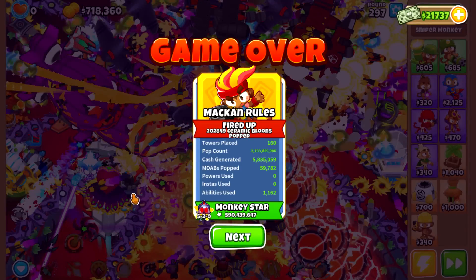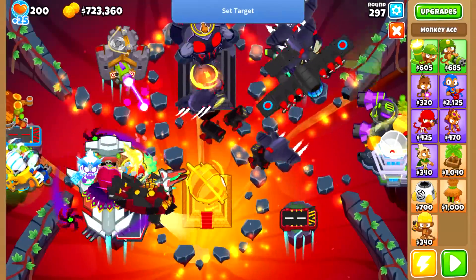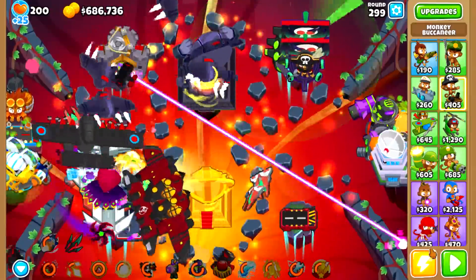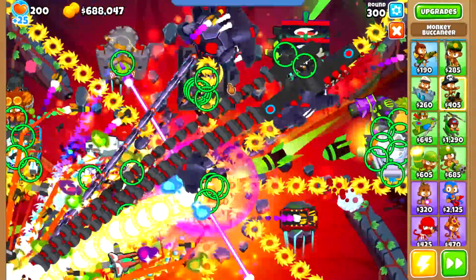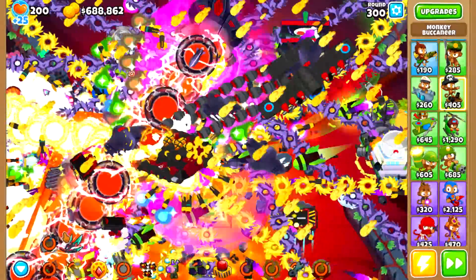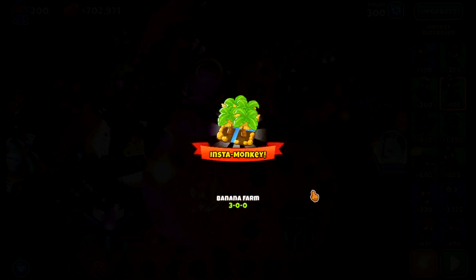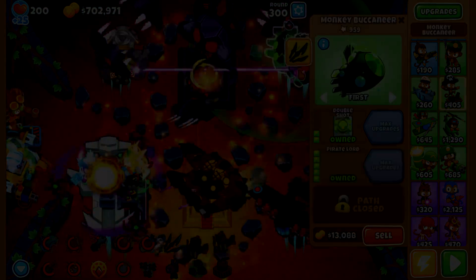By losing. By losing and paying 500 monkey money to continue, we can abuse the continue mechanic that resets your ability cooldowns. And with this, we managed to beat round 297 and sailed past round 300, eventually losing on round 303, at which point I chose not to continue. The challenge has been beaten, and the devil defeated — for now.